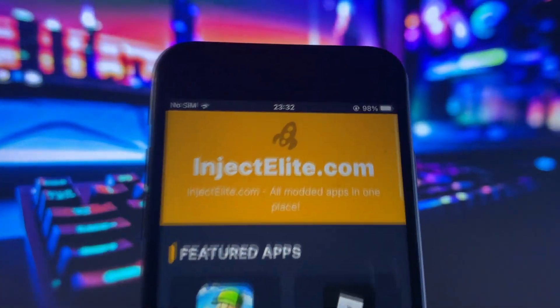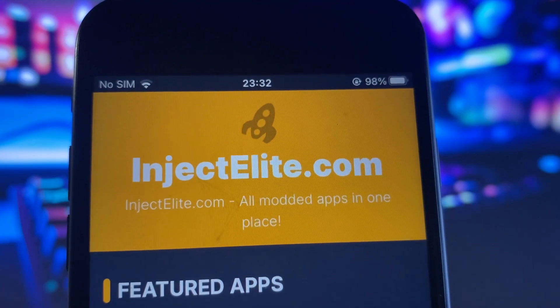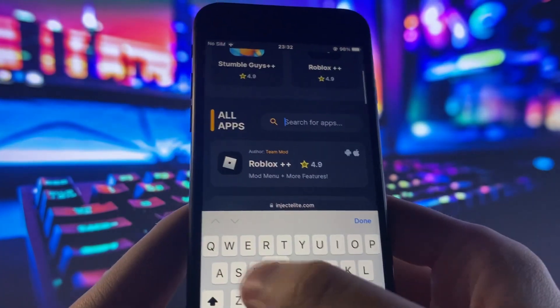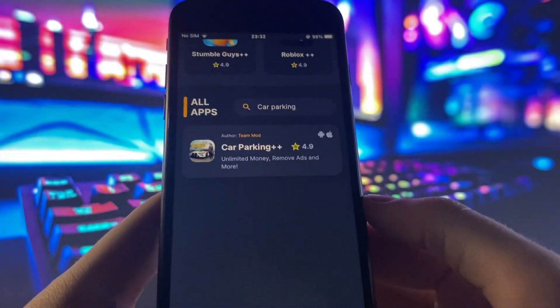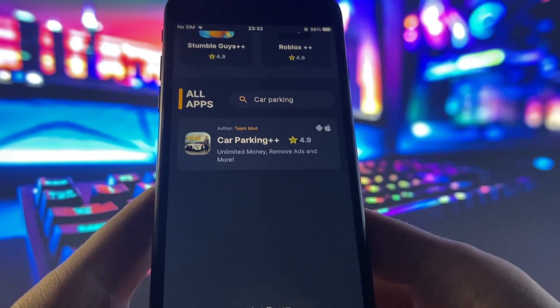We're gonna go to this website right here — this is the website we're gonna be using to install the modified version. Go ahead and click search, make sure you type it in correctly. Once it loads up, tap on the search bar and type in 'Car Parking,' and there it is right there — it says for iOS and Android.